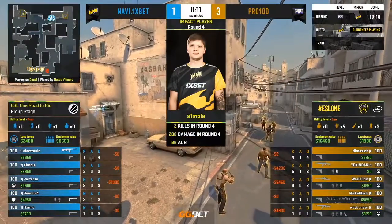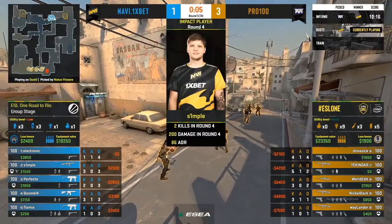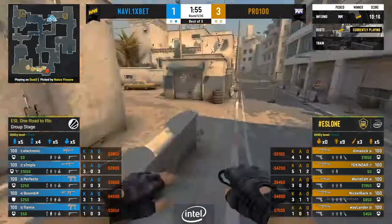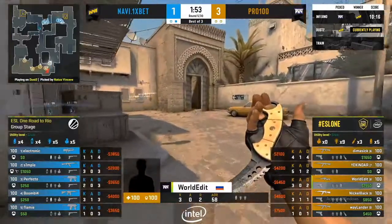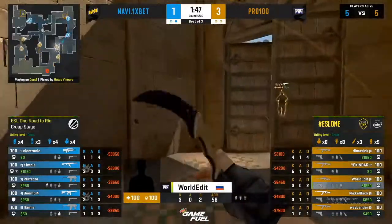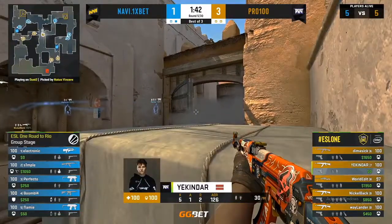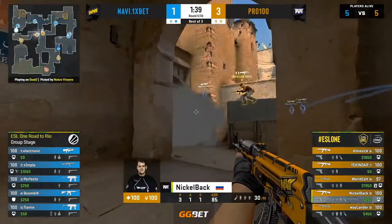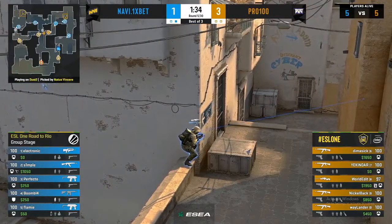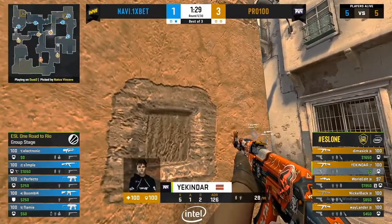This is where Na'Vi have no economy and they need to work out how they want to approach this round. I wouldn't be giving the AK-47 to Electronic in his current form — there's only one man on that team I'd give it to, and that is Simple. So they've done the right call, at least as far as the buy is concerned. But now it's about where their pieces are. This is a difficult round for them — two MP9s up for Na'Vi, a saved AK. Electronic is a fantastic Dust2 player, but his individual form has been lackluster of late.